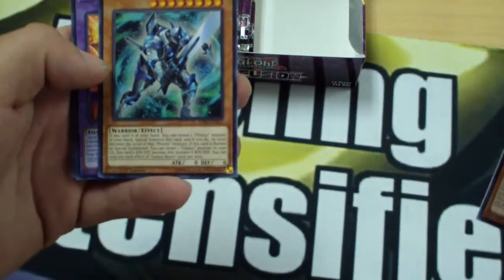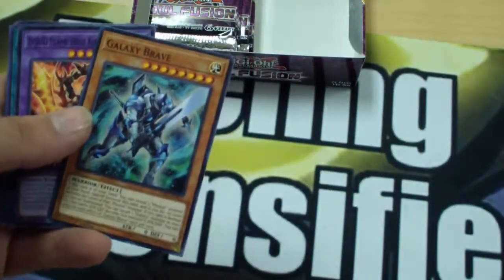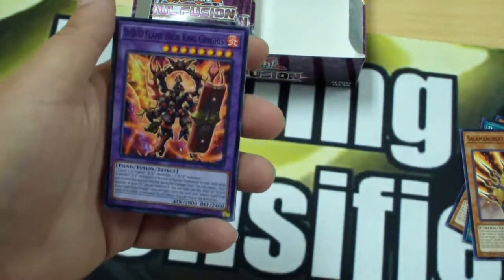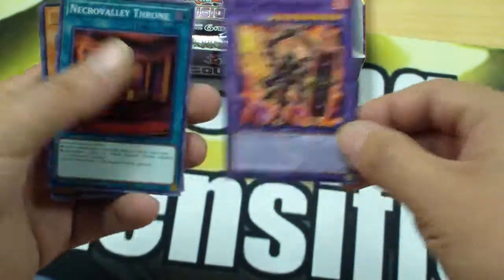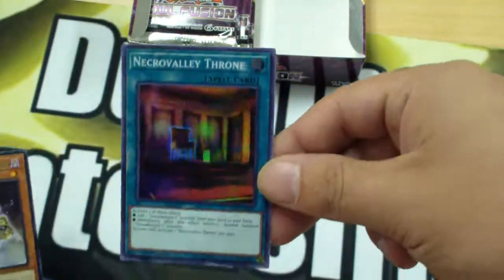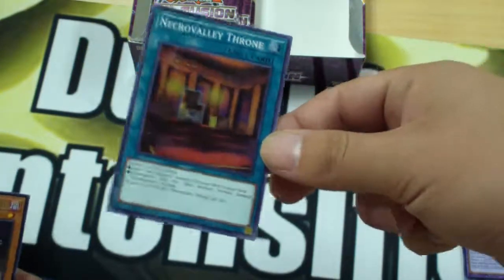Parallel Panzer. Galaxy Brave. We're getting some Galaxy stuff — not necessarily the most sought after, but it is support nonetheless. And there he is — Triple D, Flame King, High Genghis. If I only had this back in the day when I was playing D/D/Ds, that would have been incredible. And for our first super rare, we've got Necro Valley Throne. I've got a buddy who plays Gravekeepers, and he'll be very happy to see that I got this — I might just have to trade it to him.